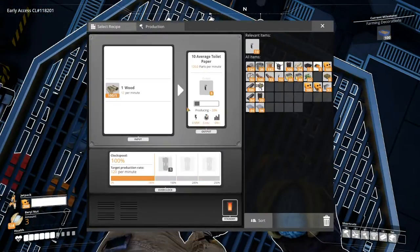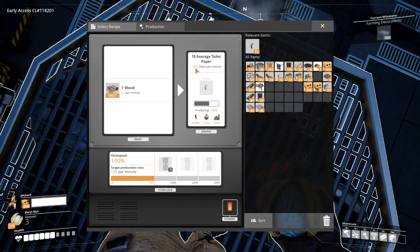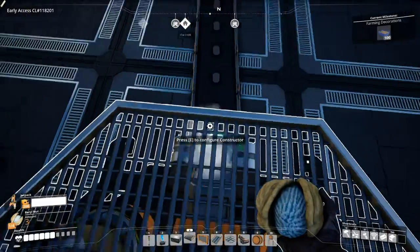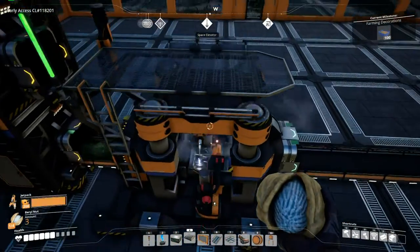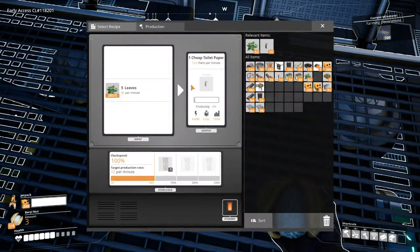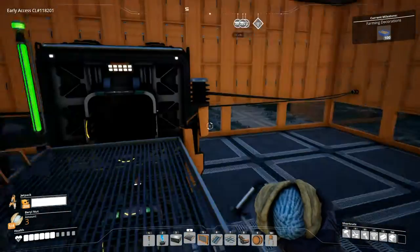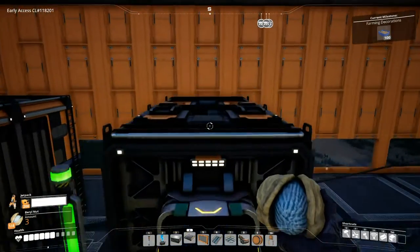There they go! So we're making 120 average toilet paper per minute, and then for the basic we're making 12 parts. There you go — we got this nice little factory.